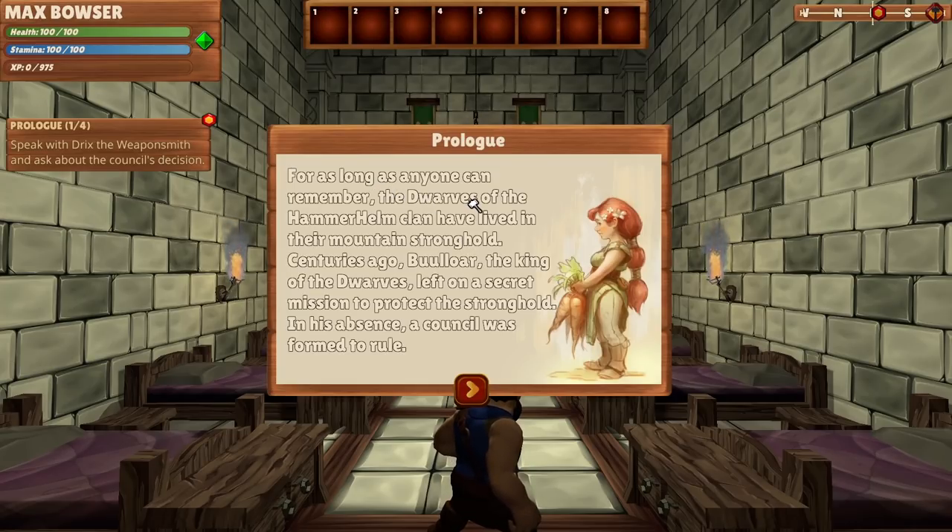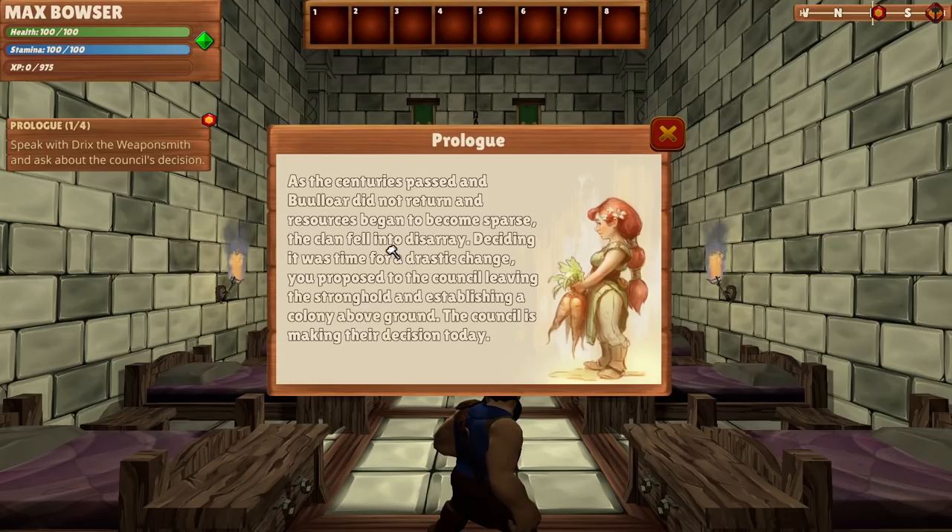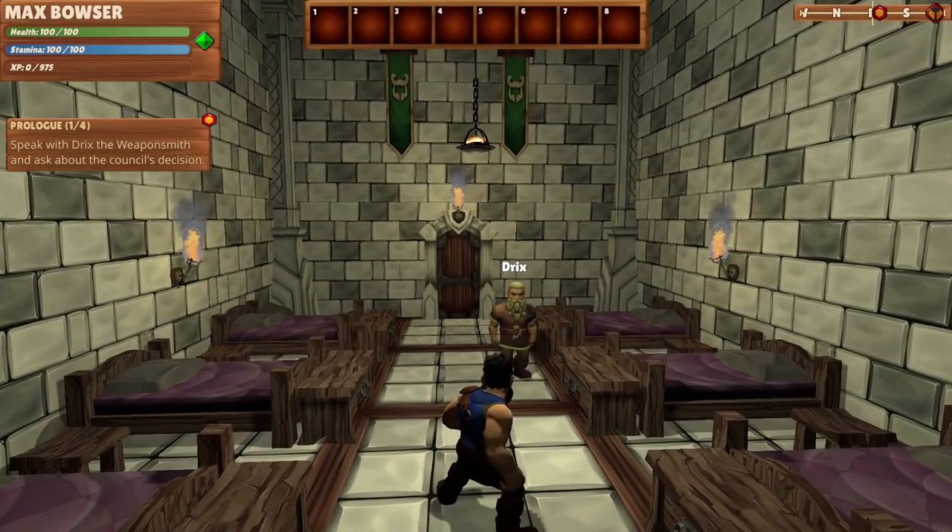We have a prologue: for as long as anyone can remember, the dwarves of the Hammerhelm clan have lived in their mountain stronghold. The king left on a secret mission, and to protect the stronghold in his absence, a council was formed to rule. But the king did not return, resources became sparse, and the clan fell into disarray. You proposed to the council leaving the stronghold and establishing a colony above ground — and the council is making their decision today. I don't think dwarves love living above ground.